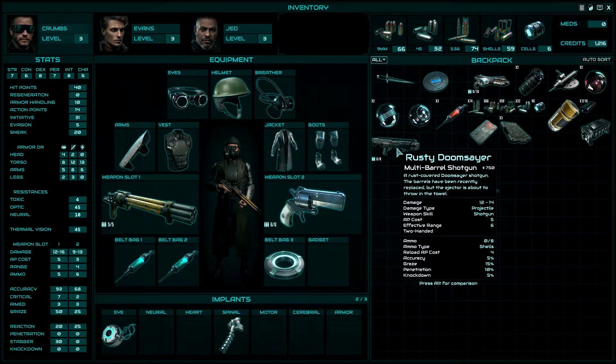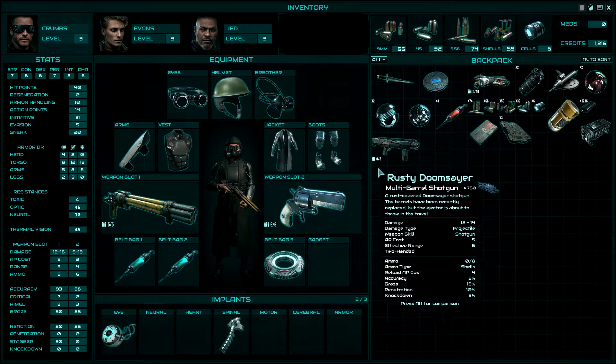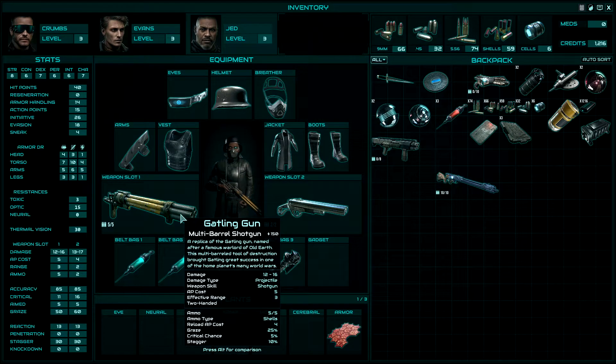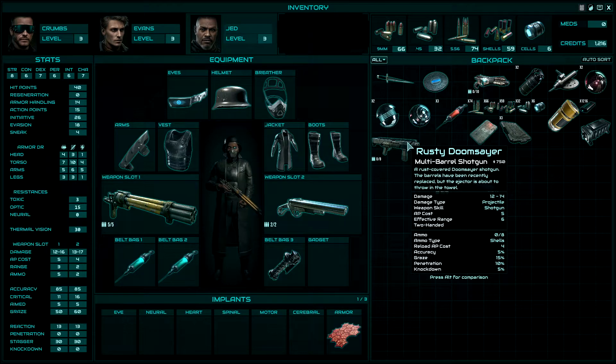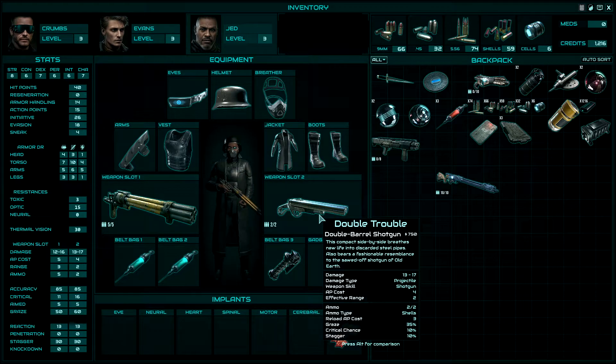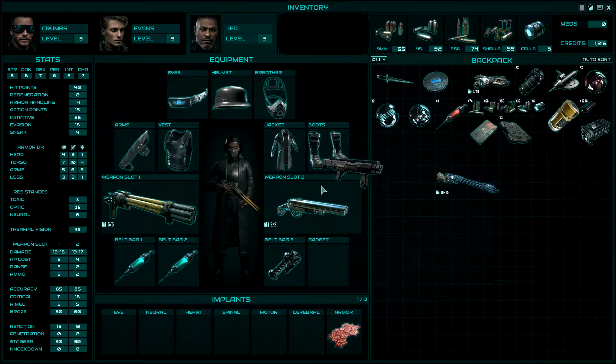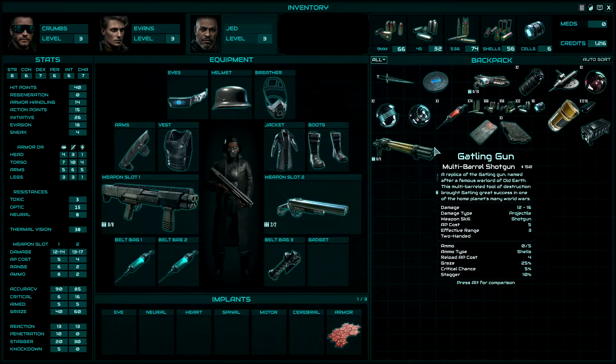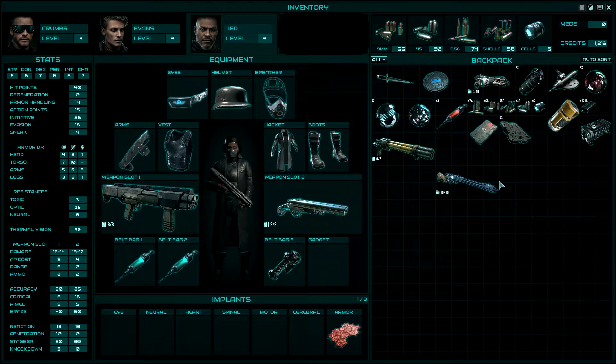Now look at that — does 14 damage, got 8 ammo. So should we... that's 12 to 16, that's 12 to 14, so it does a little less damage but there is more ammo. This one is a real badass because it does 17 damage. It should be used. Let's change that and unload that. Let's try that out, and if it's crap, let's change it back.